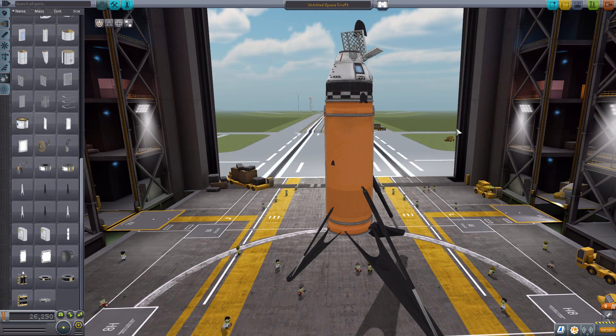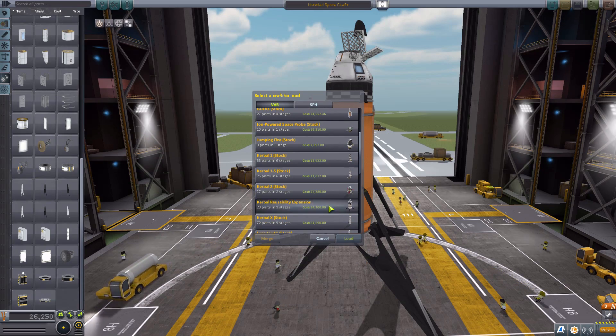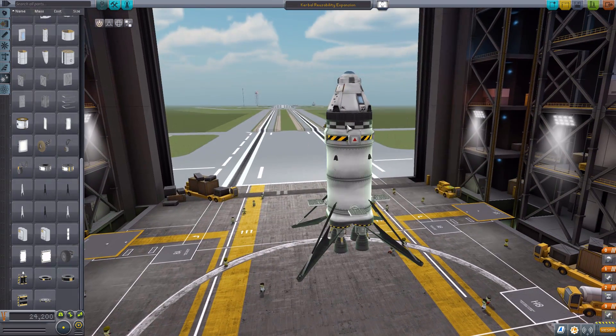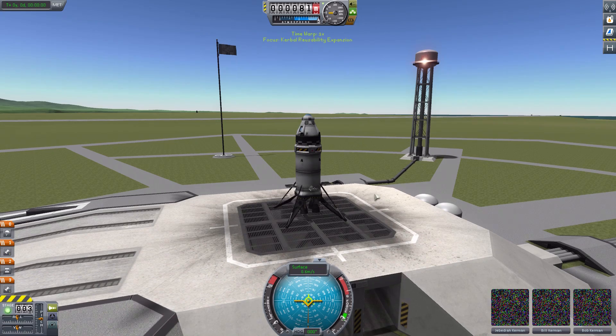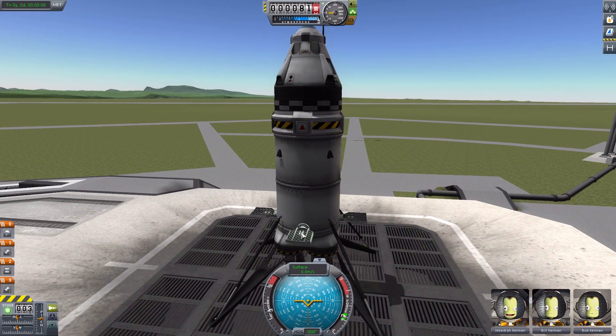That is all the parts for Kerbal Reusability Expansion that it currently has. I don't know if more will be coming in the future, but I like the quality of all these parts. Let's grab the ship I made earlier to show all these off — we have grid fins, the lander legs, and the whole lovely system up here with the Mark 1-2. So let's go out to the launch pad, where I do unfortunately need to tell you about one bad thing with this mod. These fins do animate with where you're controlling, but if we yaw and pitch, they aren't moving — there seems to be a bug if you start them deployed in-game.